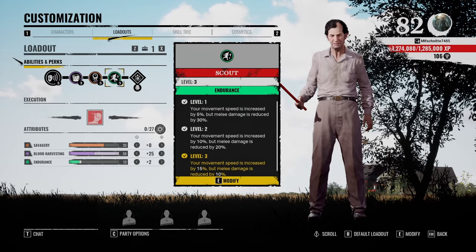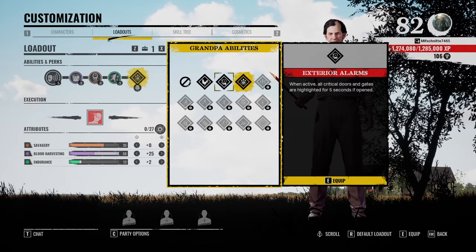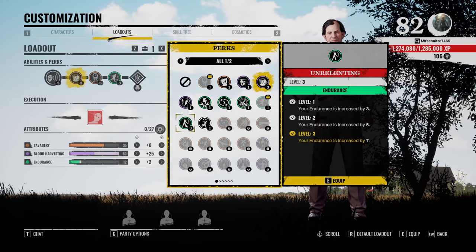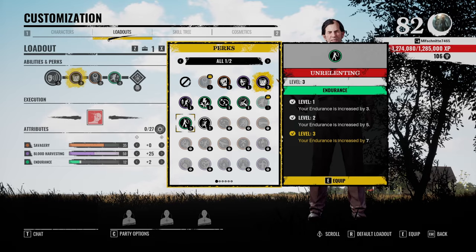For Grandpa abilities, I go for Nobody Escapes Hell or Exterior Alarms — these are the two best family Grandpa perks in the game. You can also swap Universal Donor with Unrelenting if you don't want to be collecting blood as much and prefer to chase victims more.